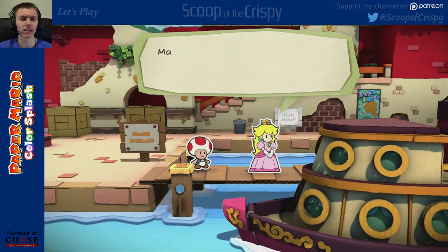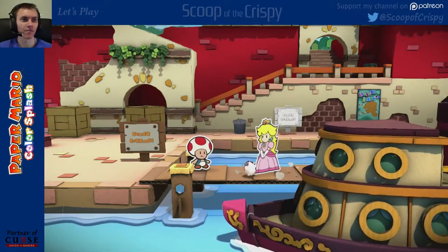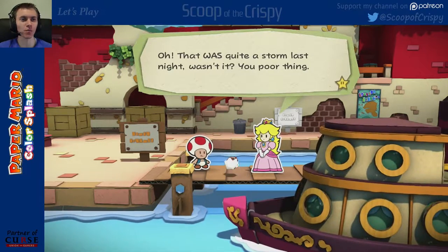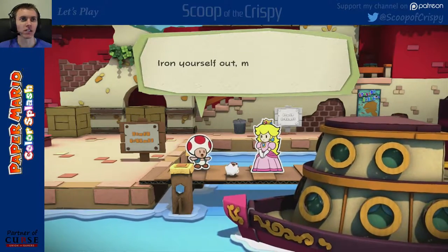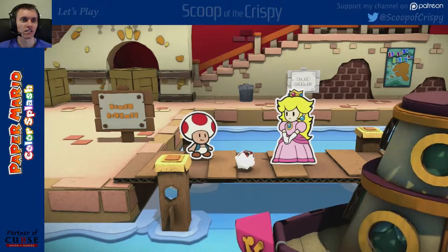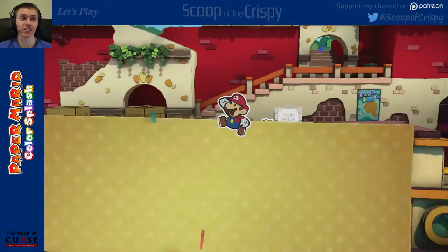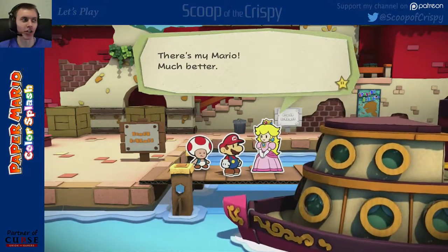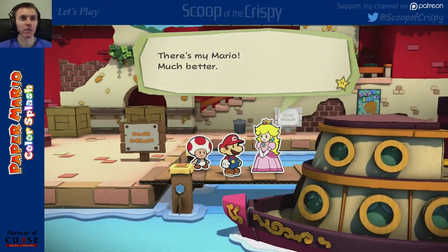Speaking of Mario, what's he doing? Mario, we're here! Come on out! There he is. Oh, that was quite a storm last night, wasn't it? You poor thing. You look like a used gum wrapper. Iron yourself out, man! Mario! See, he's not Paper Mario in this game. He's just Mario, but he's just made of paper. He's literally Paper Mario.